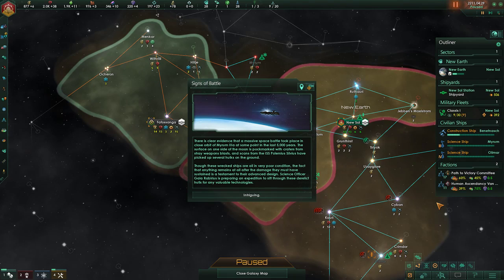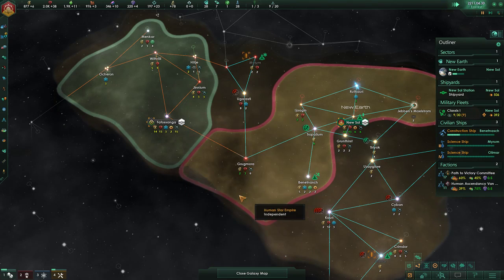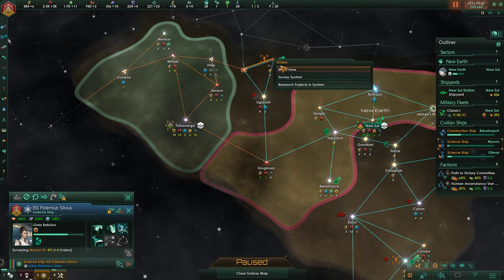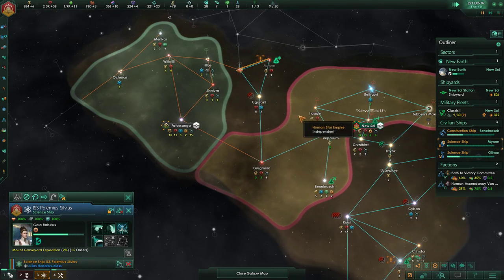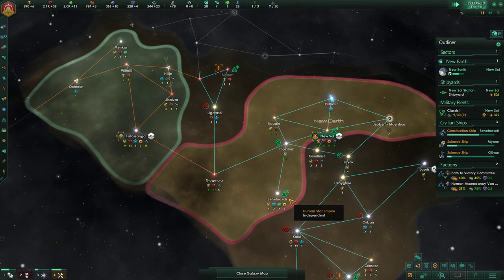There is clear evidence that a massive space battle took place in close orbit to Miriam-3-Alpha at some point in the last 5,000 years. The surface on one side of the moon is pockmarked from craters from stray weapon blasts. Several hulks have been found on the ground. Though these wrecked ships are in very poor condition, Officer Gaia Rabirius is preparing an expedition to sift through these derelict hulks for any valuable technologies. Do it — get it done. There could be potential weapons or armor technologies for us.